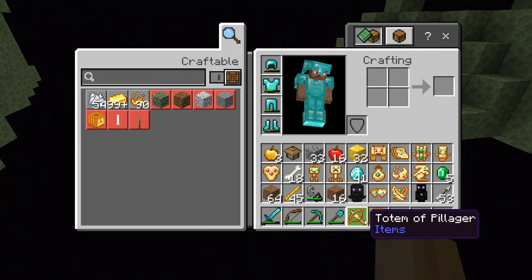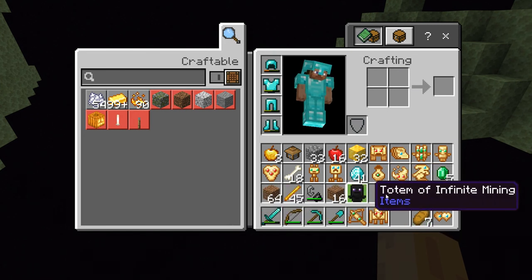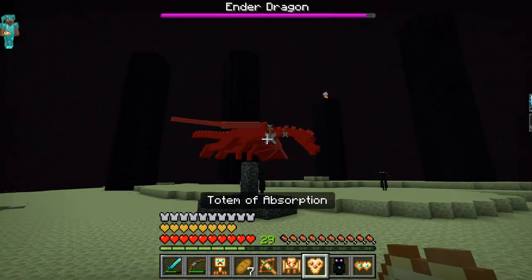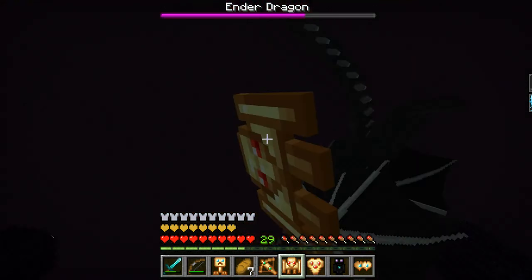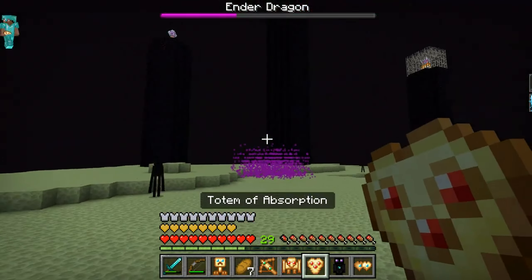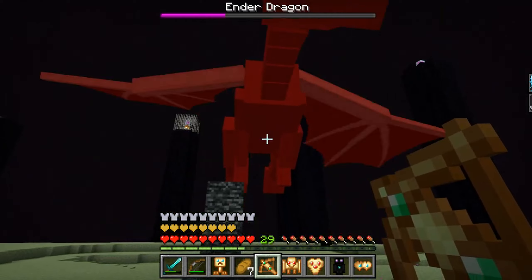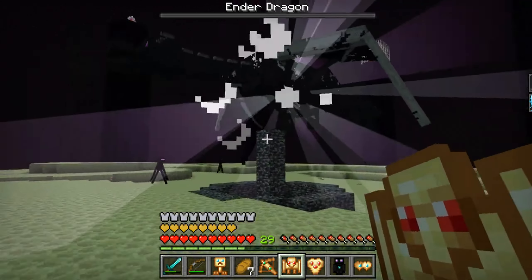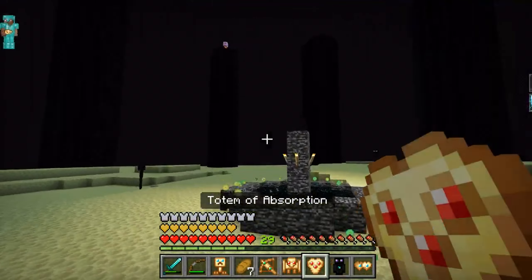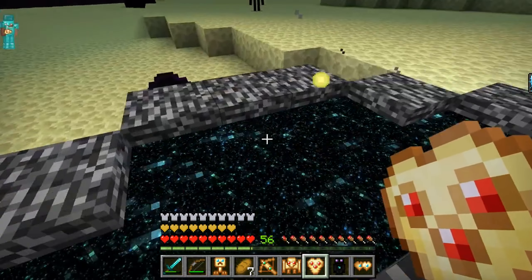So what totems are going to be useful for our fight here? I think the totem of strength, totem of pillager, maybe the totem of regen, and totem of teleportation. Let's try a direct attack with the totem of strength. Come on, Ender Dragon! Maybe we can just get him every time he comes to the center here. Depends on how much we'll be able to injure him with this totem of strength. Yes, we got him! Ender Dragon has been defeated — with our totem of pillager, totem of strength, and totem of absorption. That was no problem at all. We got this XP, the Dragon Egg is there — let's get into the portal.